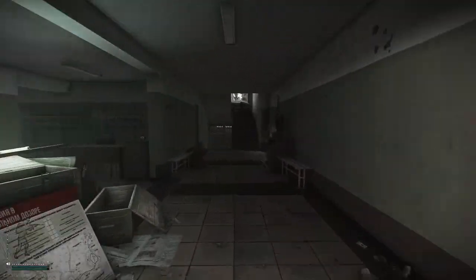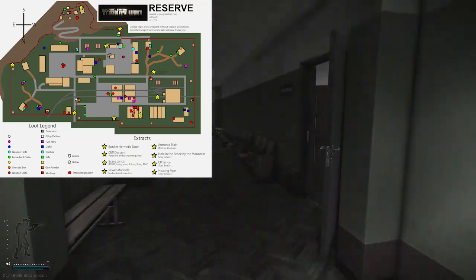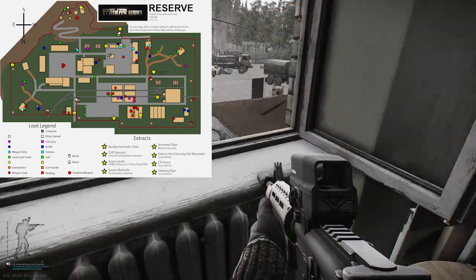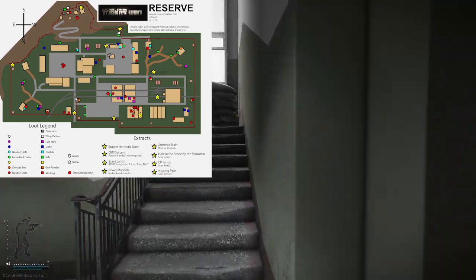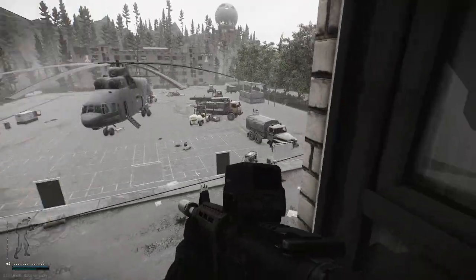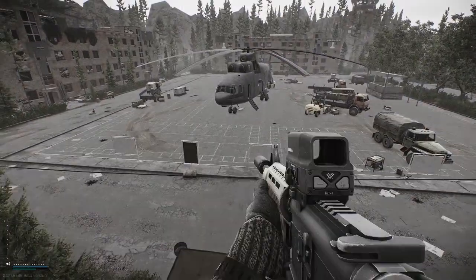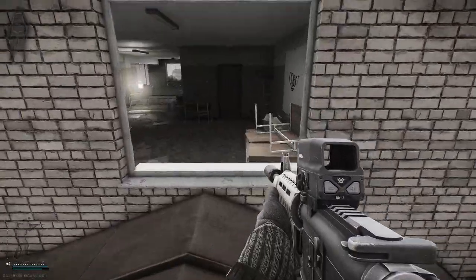To kick things off we're starting with the tech rooms on Reserve. Reserve is by far my favorite map, especially to abuse for rubles. It's got so much loot, great extracts, and people play kind of ratty so it's not too hard to avoid fights. We're starting at the tech room — it's at the front of the helicopter, you go through the front door, go to the third floor, and jump down just like this.